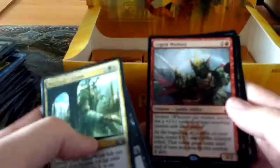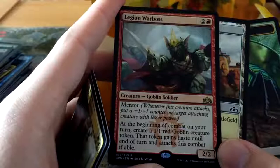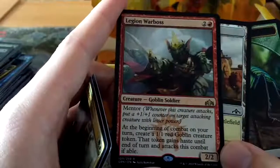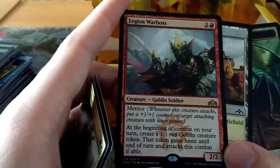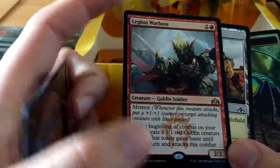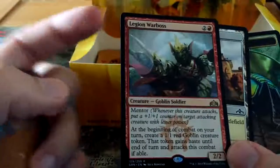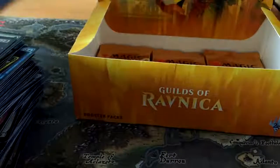Legion Warboss - he's two and one red for a 2-2 with Mentor, so whenever a creature attacks you put a 1-1 counter on a target creature with less power. At the beginning of combat on your turn you create a 1-1 Goblin token and it gains haste and attacks this combat if able. So straight away Warboss comes in, next turn you attack with him and you already have a partner for his Mentor effect. And every turn you'll always have a partner for his Mentor effect because you'll always be making 1-1s with him. Pretty good - if you can mentor him up as well you can keep mentoring things.